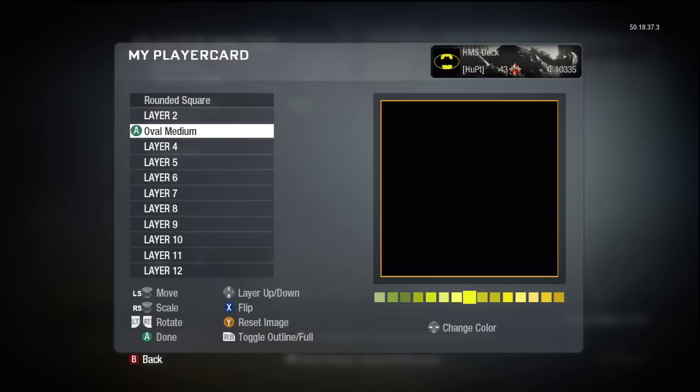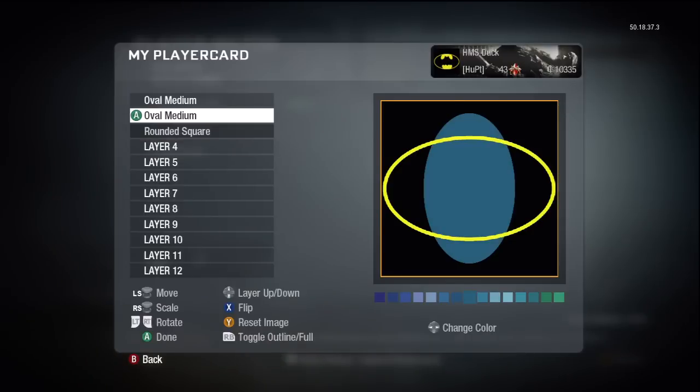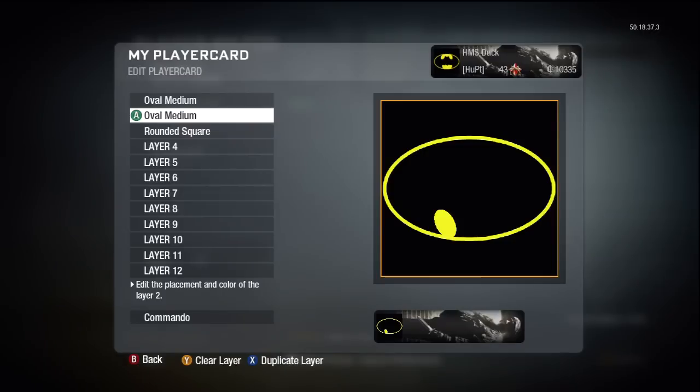The next layer we're going to do — layer three — we're going to go again with the medium oval. I don't know how these are going to turn out by the way; you're probably not going to get one like mine but you'll get the idea. I'm going to shift that up again and d-pad it across to match the yellow colour. Shrink that down — I'm just looking at my picture. I'm not going to make this perfect, I'm just going to give you an idea. Click that, something like that.